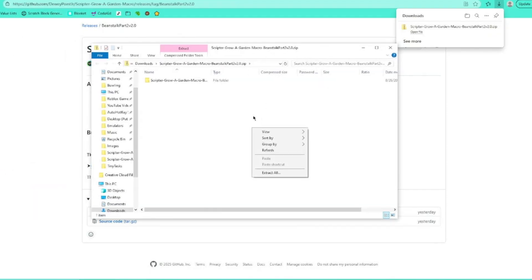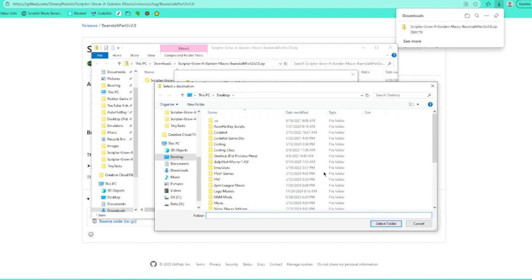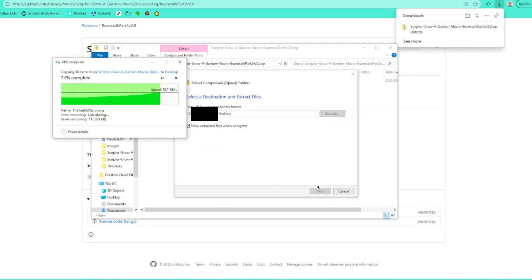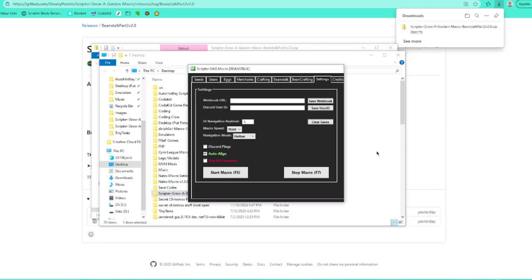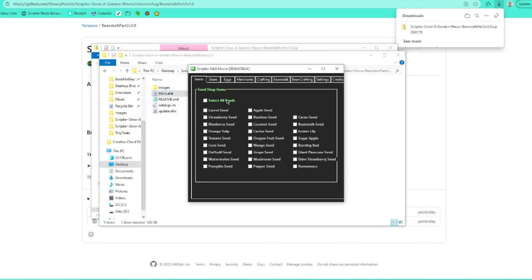Alright, so we're going to open this up, right-click, extract all. Click browse and find the location that you want to install it to. I'm just going to set it to my desktop, click select folder, and then extract. It'll take a second, then it'll pop up where it showed up. Open this folder and it'll have these files. Now you're going to want to run main.ahk — this is the file that will open up the macro.